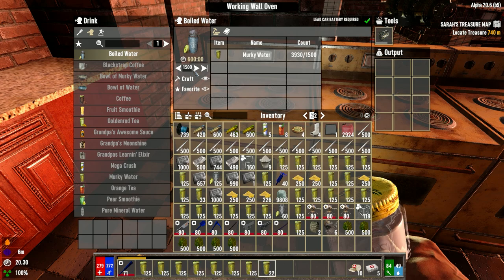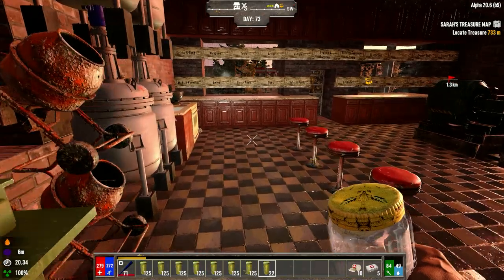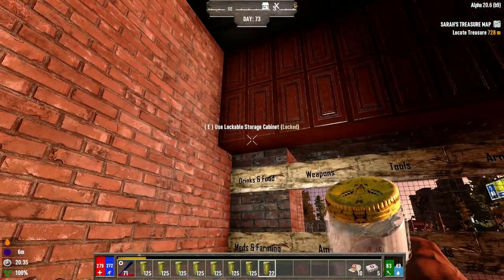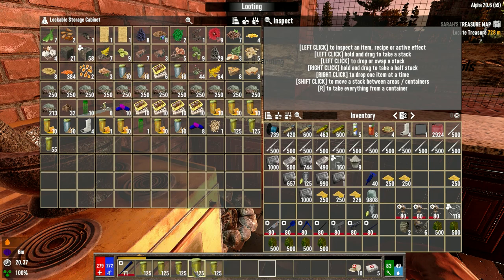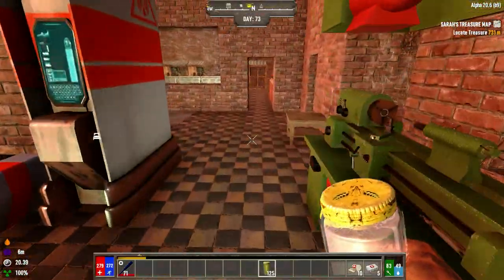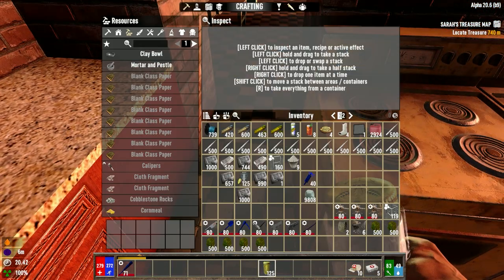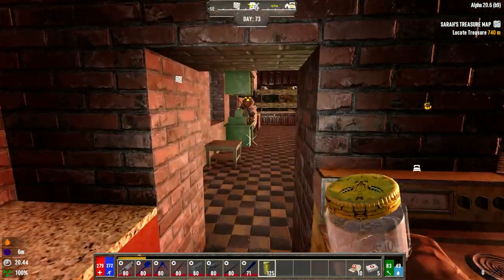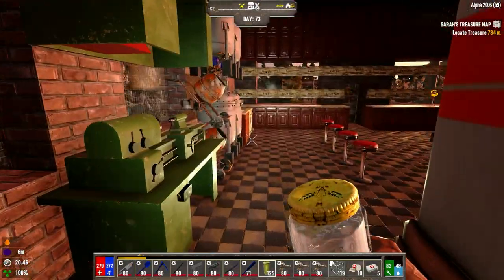We don't even have that many jars, so I can do it like 1,000, 1,000, 1,000. I want to keep some water for myself as well, since when we're running around finding demons and stuff we need it. We're going to put murky water in here, keep one on me in case we need to put out demon fire, and put the cornmeal back. This is going to take way, way too long.